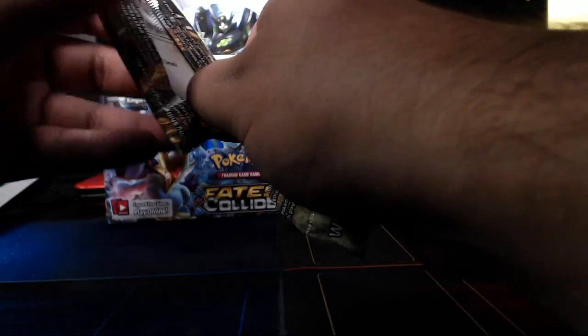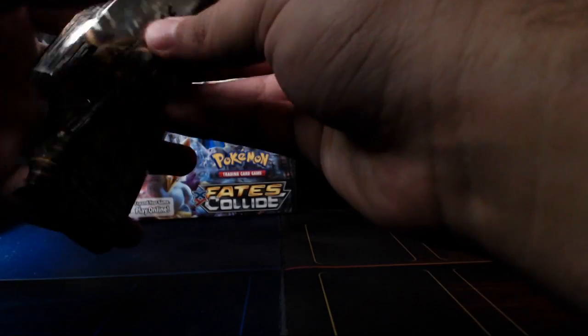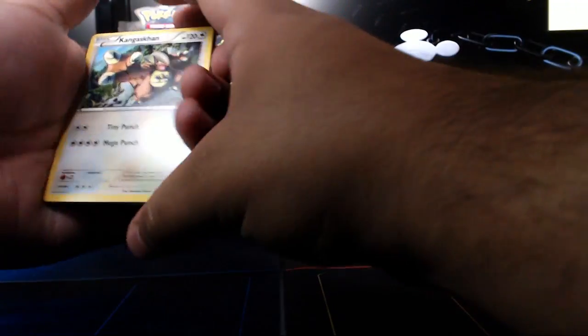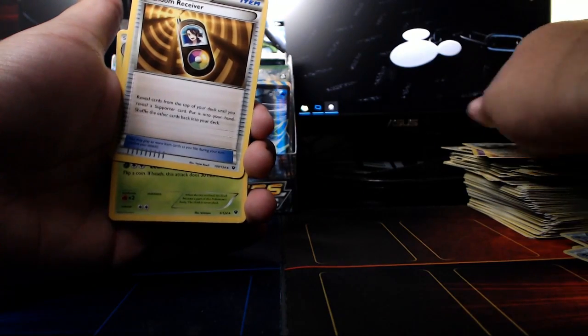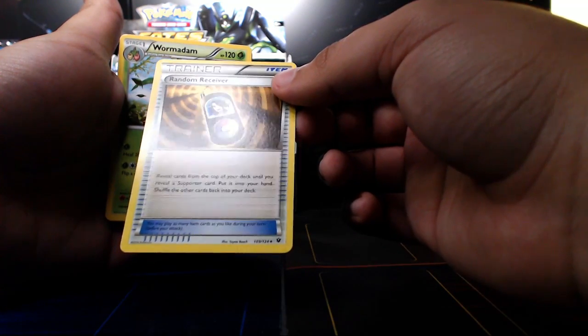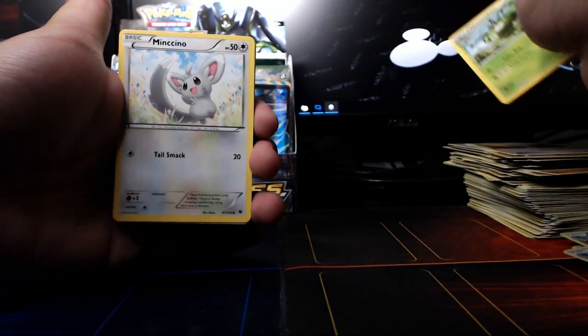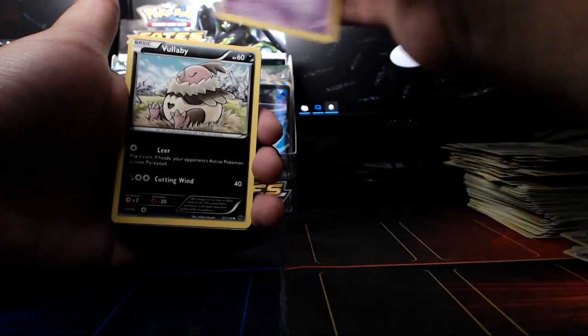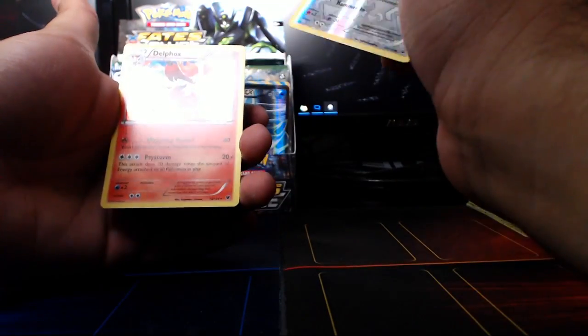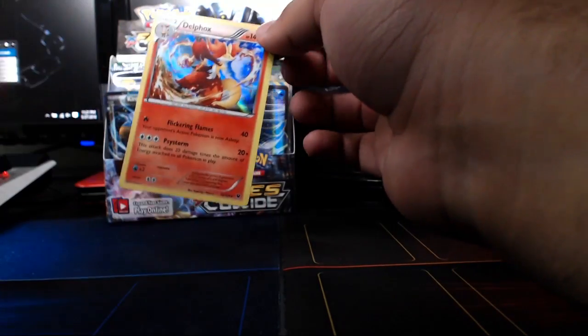Imagine if it was also an EX — just go for the triple. These new packs are so terribly, terribly made. Hopefully we can get something good. We are two for two in our last booster boxes getting secret rares, so hopefully we can hit that again and get the secret rare in this set. Our rare is a holo Delphox — so there we are, there's another holo.